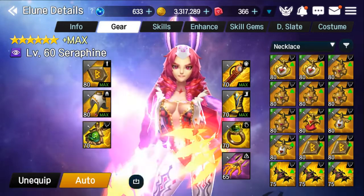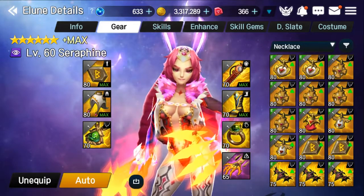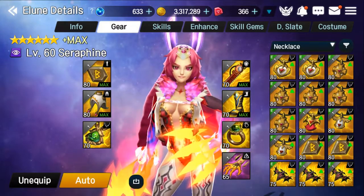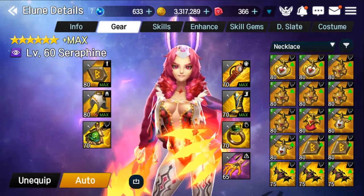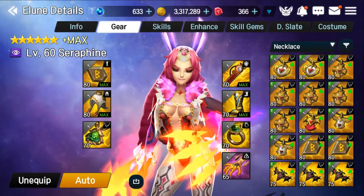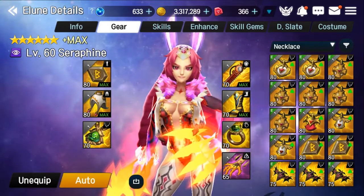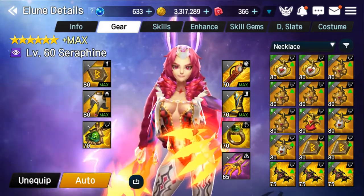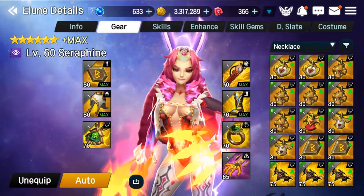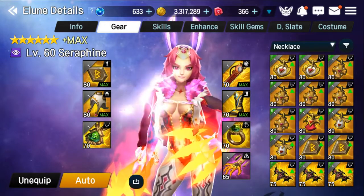Seraphine is a useful elune. She can be used for PVP, especially at the lower to mid range level, as some people will find her very difficult to deal with because of her constant counter attacks. However, once you get into the higher mid range or higher ranges of PVP, you won't find her as useful, as other things will be able to kill her very quickly unless you have very good stats on her. For PVE she is quite useful and can be used in a variety of situations including boss fights where she is needed as a debuffer.